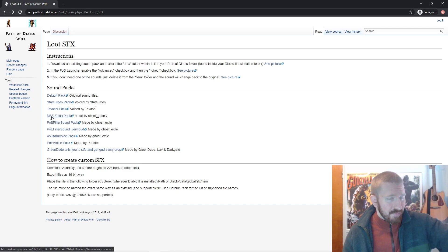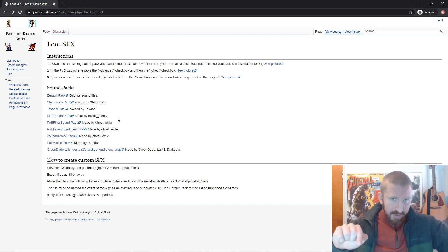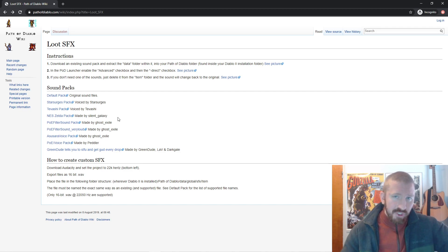I like the Zelda ones because I know Zelda. And this is the NES version of Zelda, apparently. You click that, and then you have to download it — it takes you right to a link with a data folder. You have to copy that data folder and paste it into your Diablo 2 folder, into your Path of Diablo folder.